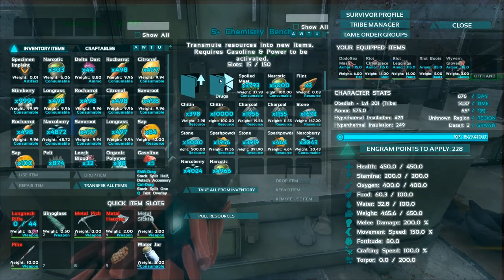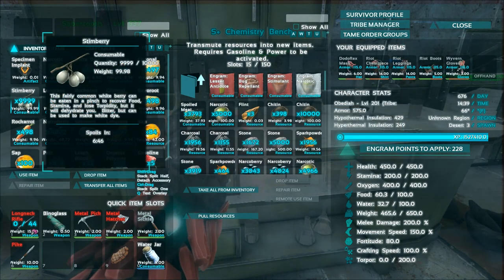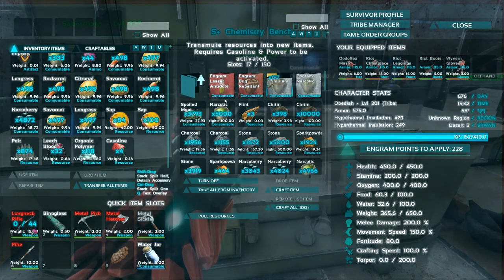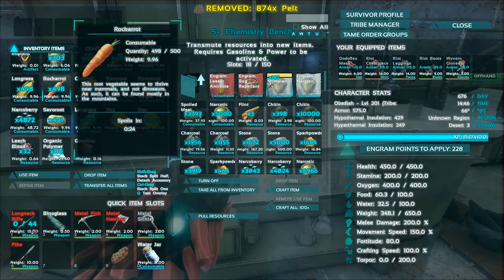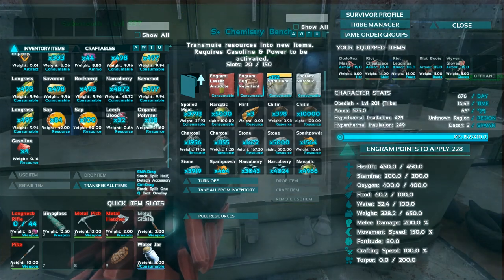So we've gathered most of the stuff we need. For one of them we need stimulants, which takes spark powder and stem berries — we already have spark powder in there. We'll throw in some stem berries, throw in some gasoline, turn it on, and start making 100 or 200 of those. Bug repellent takes pelt, narcotic, citroneal, and rockarrot.